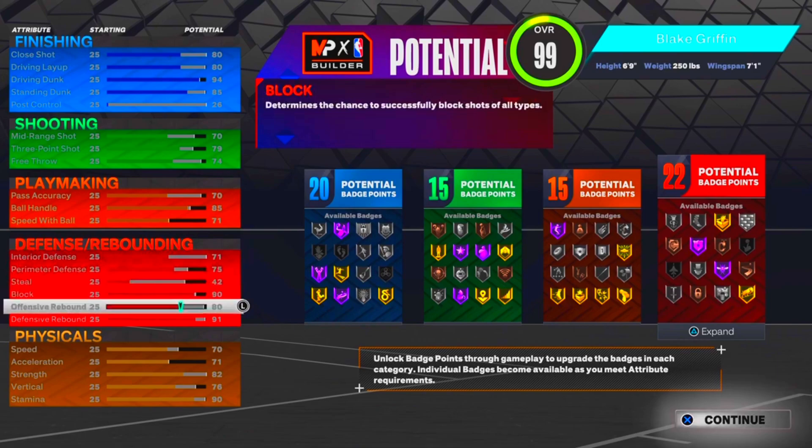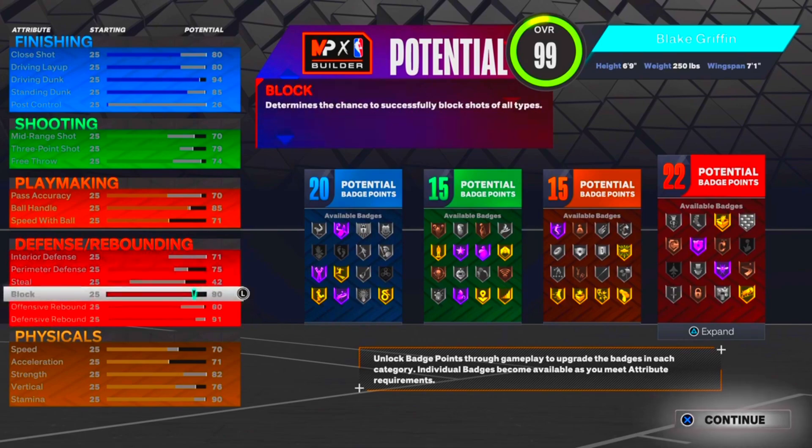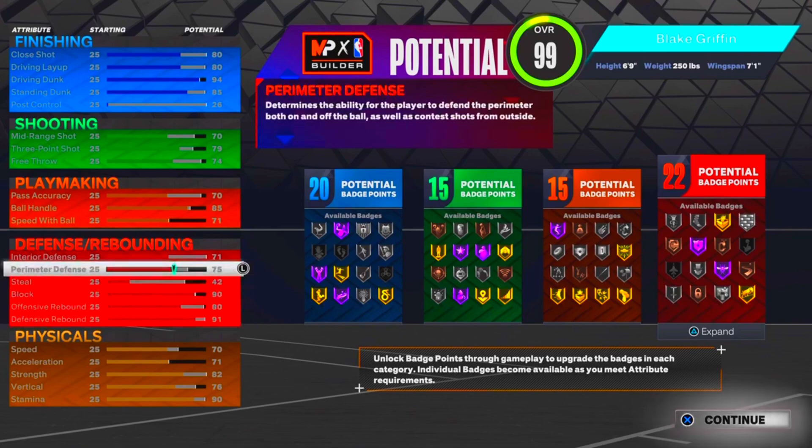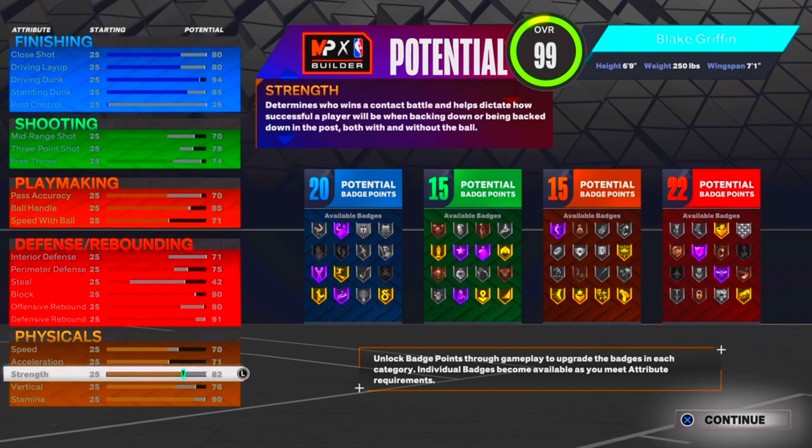For defense, I have a 71 interior defense, 75 perimeter defense, 42 steal, 90 block, 80 offensive rebound, and 80 defensive rebound, and I get 22 defensive badges. As y'all can see, he can shot block, play good defense, get rebounds, and has pretty good interior defense for his size.